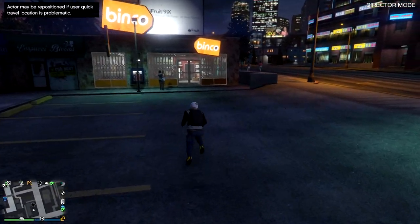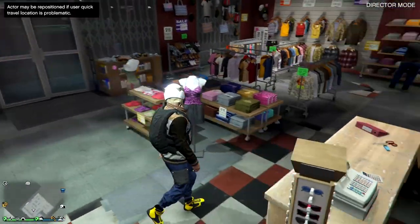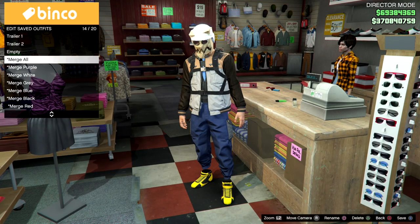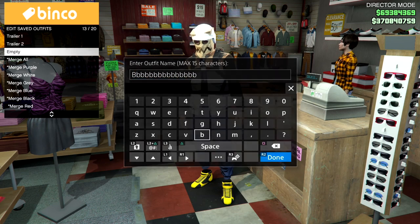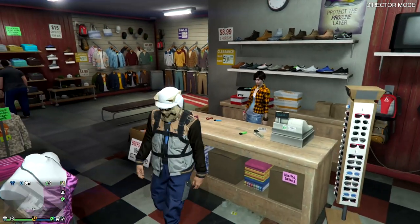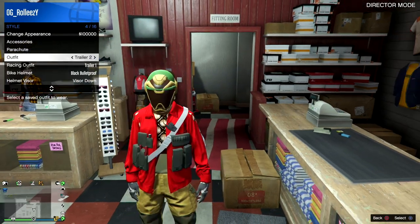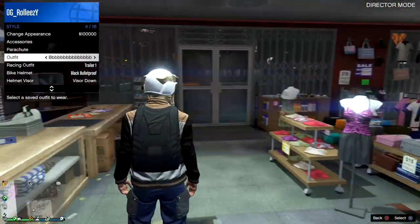Set a waypoint over to the clothes shop and teleport there. Once you spawn in, saving outfits is as simple as just running into the clothes store, pressing right D-pad on the counter, and saving your outfit like you normally would — there's no weird crazy save method whatsoever. Just save it, call it whatever you want, and done. You've saved yourself a modded outfit, nice and easy. Try to save all of them — not all of them might work, but that's how you do it.